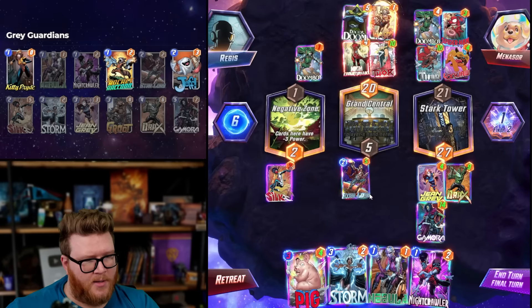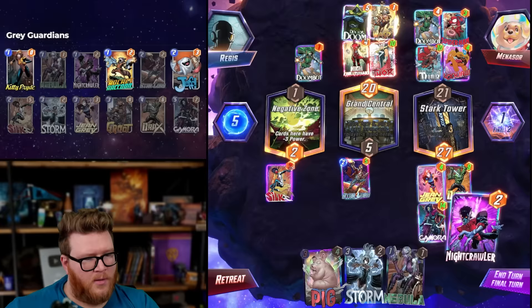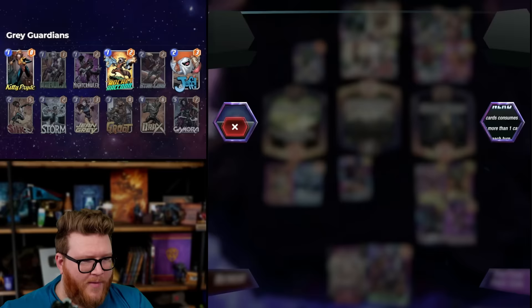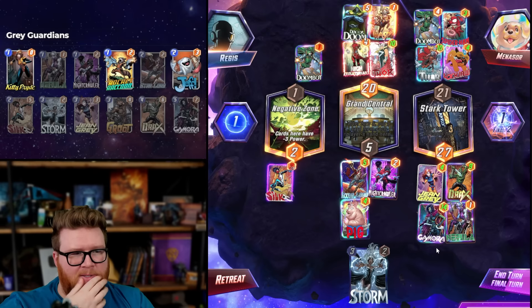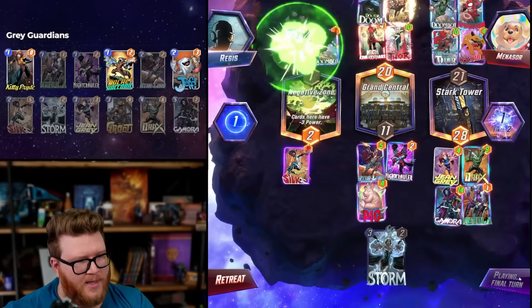We're very small — we don't have a chance, we just lose. They're too big. Storm negating Negative Zone is kind of cool. Can I get big enough if I go for exactly... Silk? I can't — they're going to move the Silk over. I have nine, eleven, and five. It's close, but not quite. We'll lose. Close though — 16 to 20. Too big for us this game.